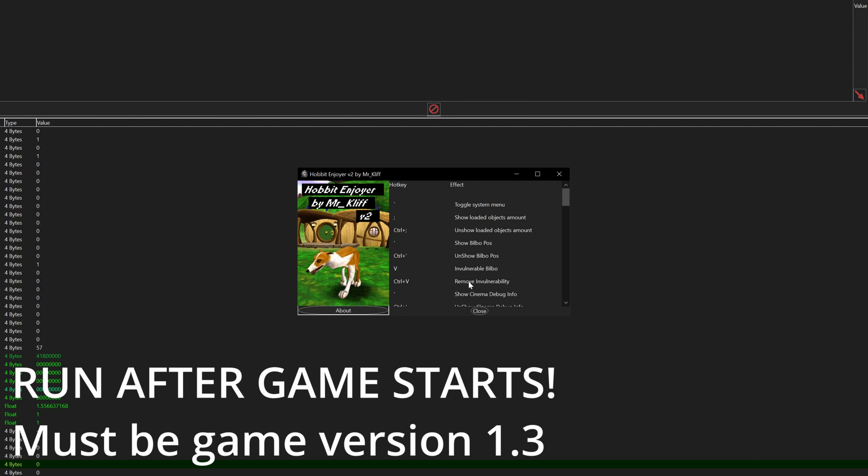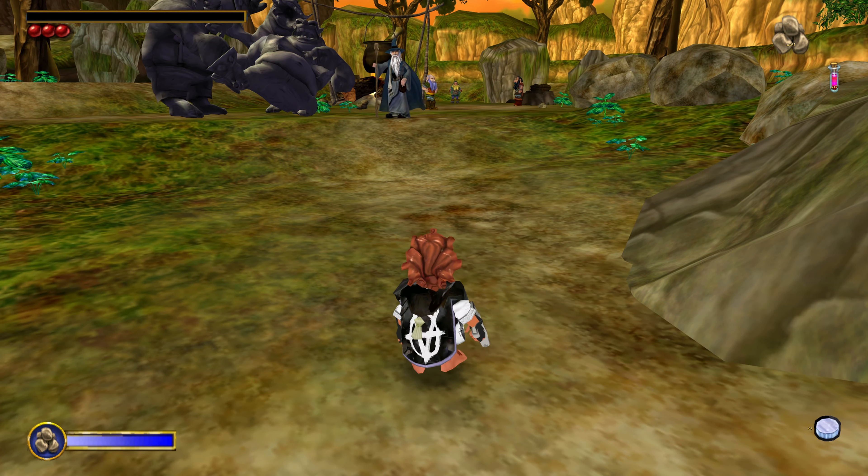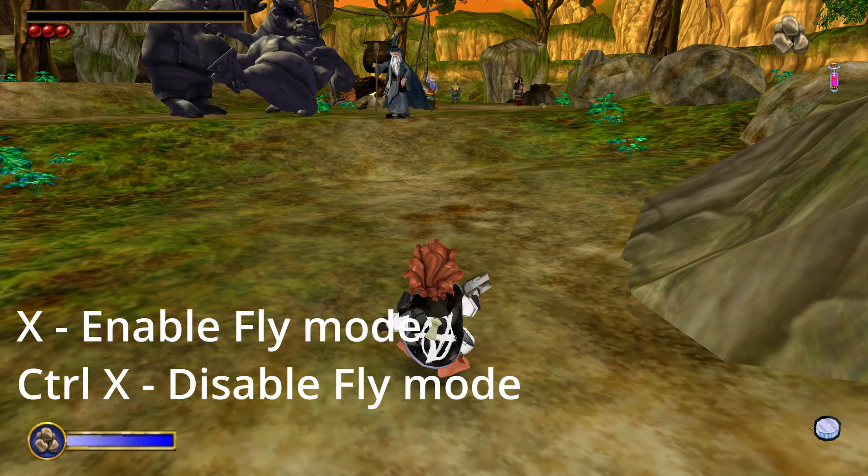Make sure to run it after you launch the main game. So the first thing I want to show you is actually fly mode. If you press X on the keyboard it will enable fly mode, and Ctrl+X will disable it.